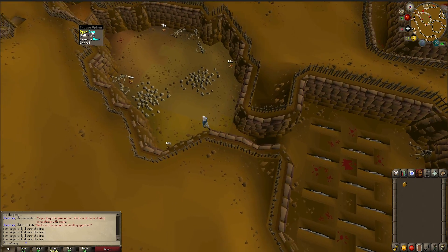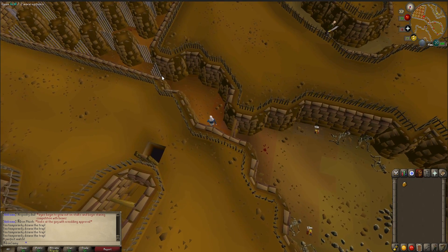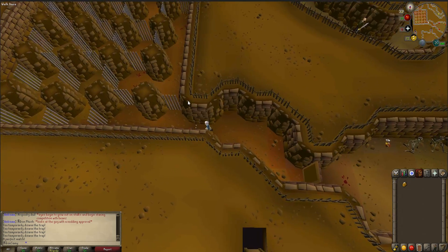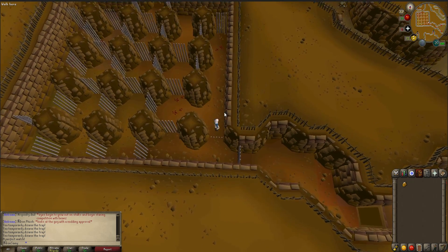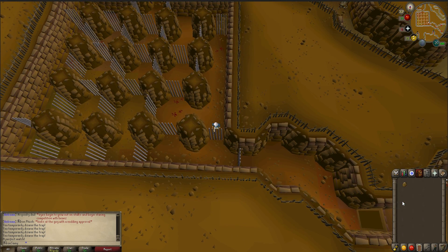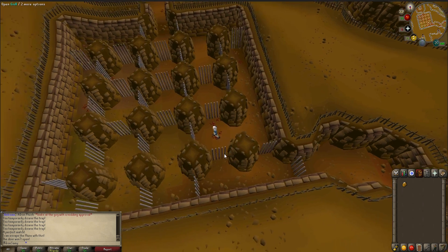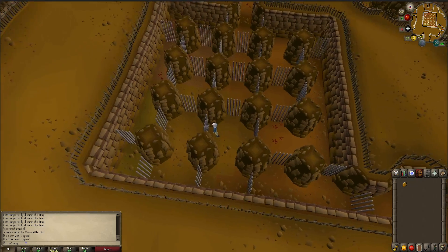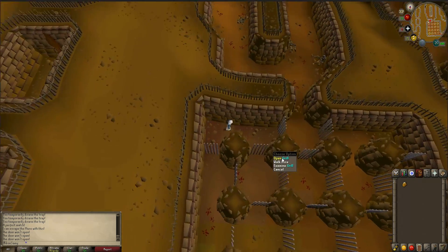Now pick up this tile and open the door and click on this one. Here you basically just have to go through the right grills. However if you click on the wrong one nothing will happen and you won't get stuck or anything. The jewel's purpose is basically to allow you to escape if you get stuck or lost. For example if you click on the wrong grill you will simply get a message saying the door won't open, so even if you mess up you can just try again.